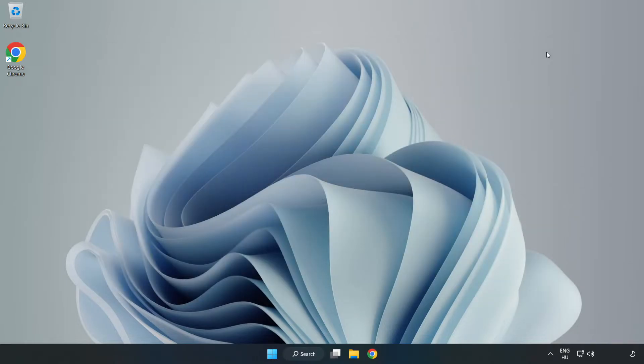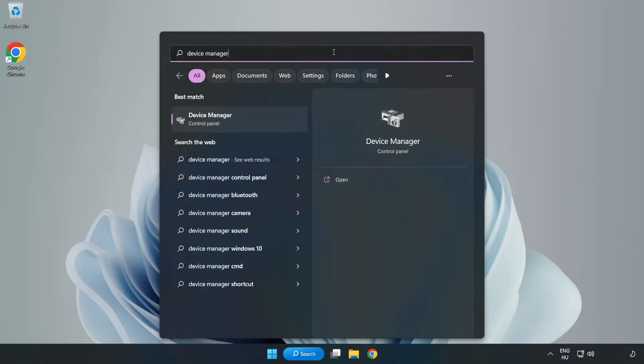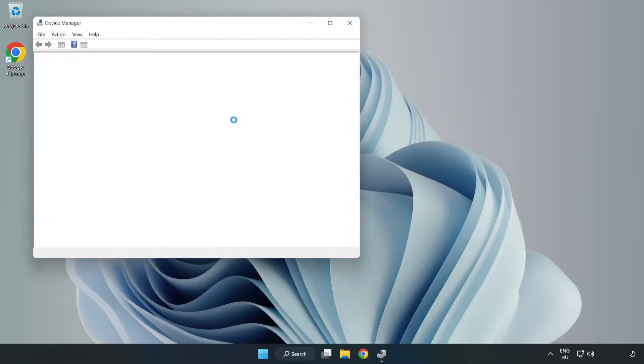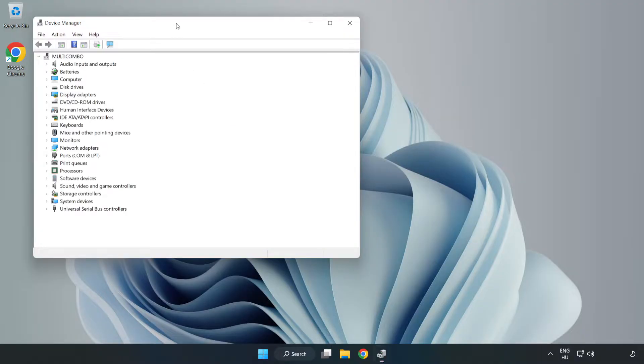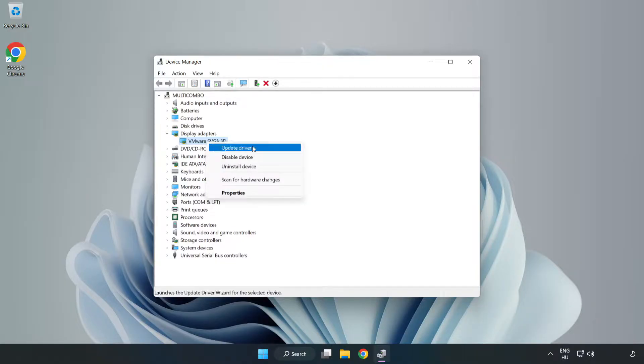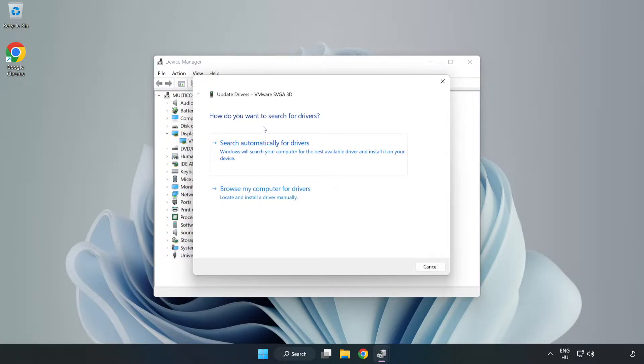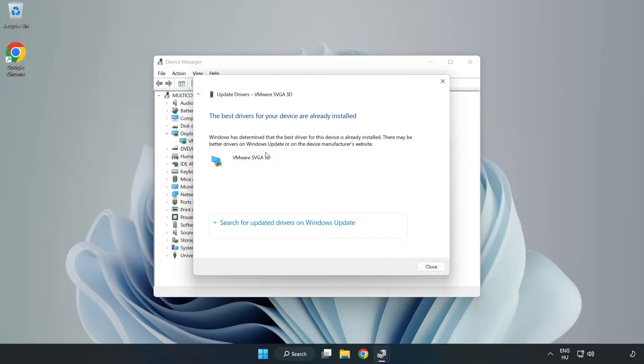Close the window, click the search bar and type 'Device Manager', then click Device Manager. Click Display Adapters, select your display adapter, right-click and choose Update Driver. Search automatically for drivers, wait for the process to complete, then click Close when installation is done.